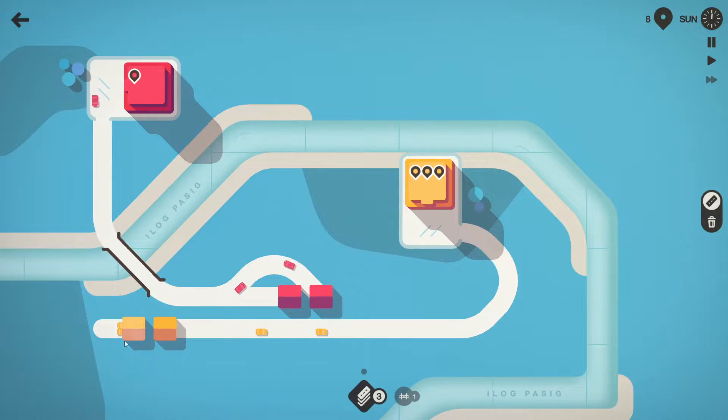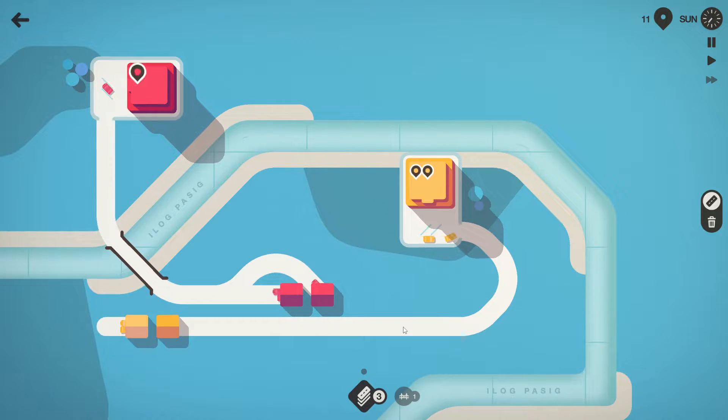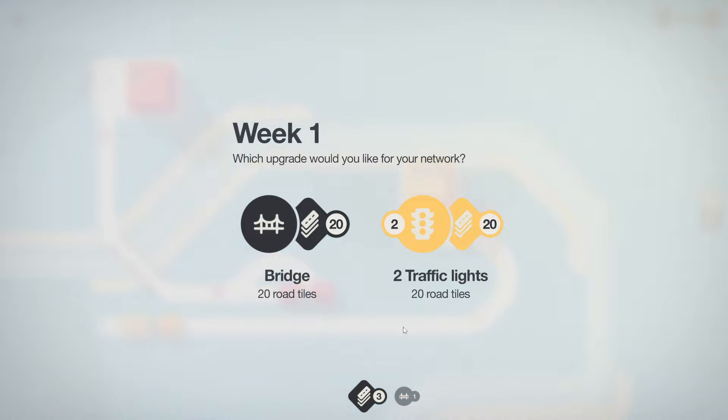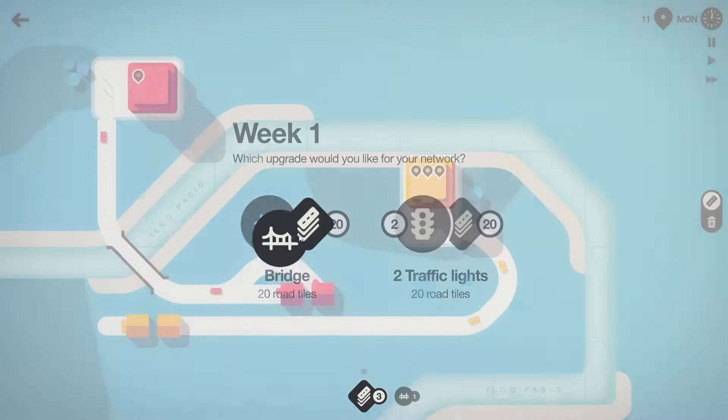We're going to orphan that house for now. At the end of the week you're given a choice between two options. In our case, because we've got a river running right through town and I don't use traffic lights much, we're going to take the bridge and the road tiles.